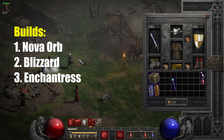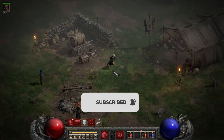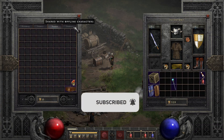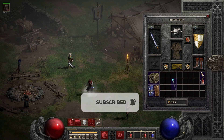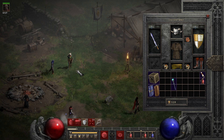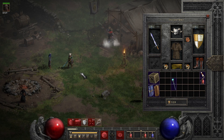We are running budget gear to resemble what gear you could have when running with a new character leveled up to maybe 80-85 and having beaten Hell — preferably in a group, which makes it way easier, but you could also do it alone with some obstacles.